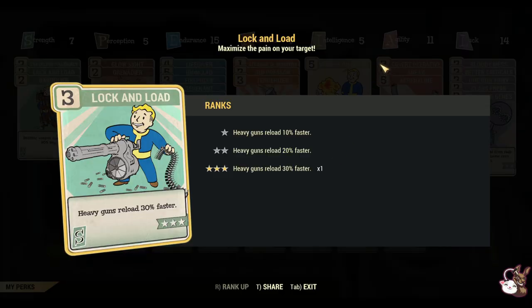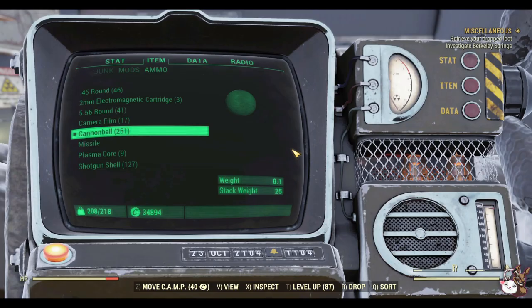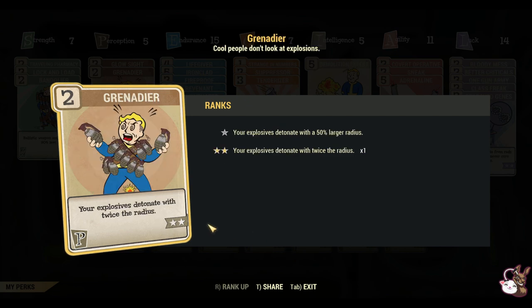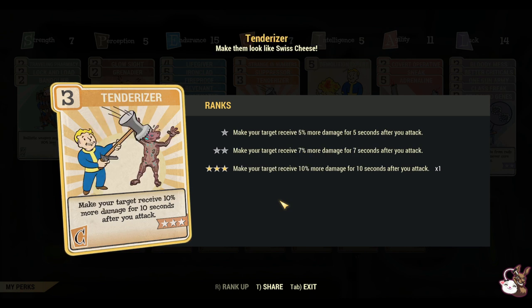So let's talk perks. Lock and Load gives 30% faster reload for your heavy guns — this gun is quite slow so it's really important. Of course, with the Ballistic Ammo weighing 90% less, cannon balls — if I had all of them in my stock, it'd be 250. Glow Sight gives 60% extra damage to glowing enemies. We also have Grenadier, which doubles the radius for the explosion. Suppressor is going to reduce some of the damage to you, which is great. You also have Tendonizer, which gets you an extra 10% damage for 10 seconds.